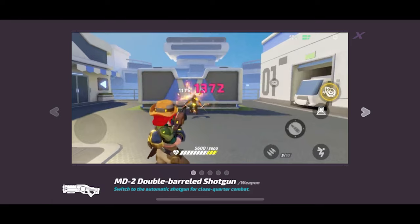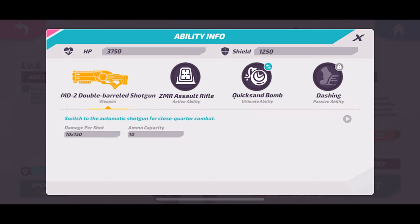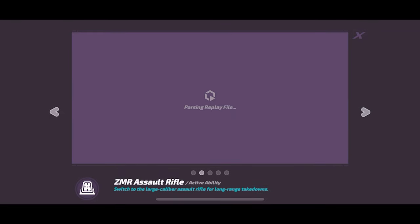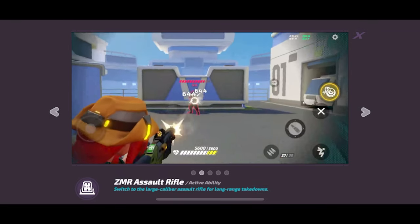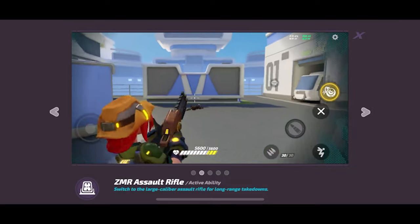If she only had a shotgun that would be limiting, but she has this active ability — her assault rifle — and between these two you can swap back and forth instantly with no cooldown between them, which is insane. This is what really makes her super good because she has this really nice assault DPS rifle.